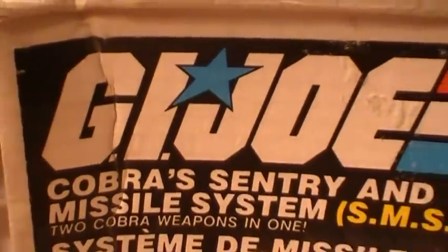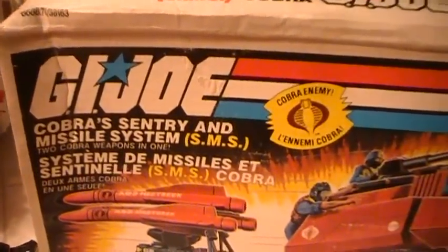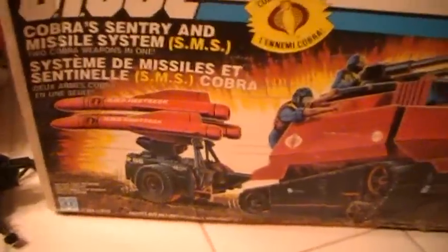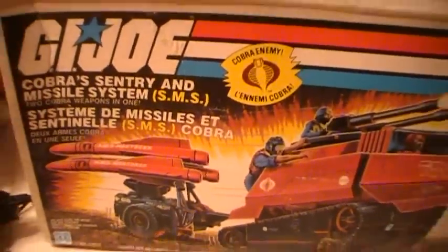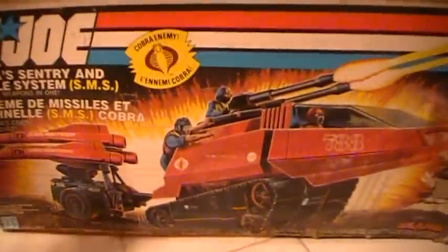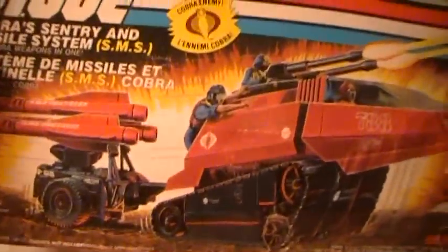Here we are with the GI Joe Cobra Sentry and Missile System — the SMS. Here's the box. As you can see, the box isn't really in super great shape — some tape here and whatnot — but still very hard to find the box period, so it's nice to have it. The Cobra SMS was a very rare toy, a Sears exclusive, only available at Sears at the time.